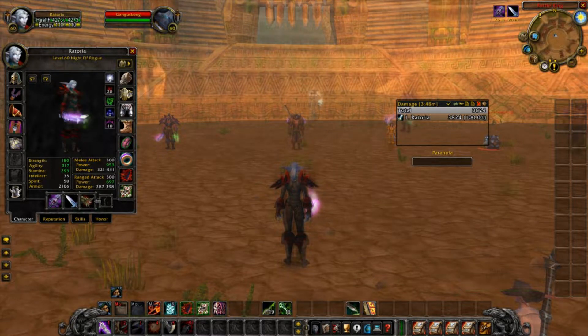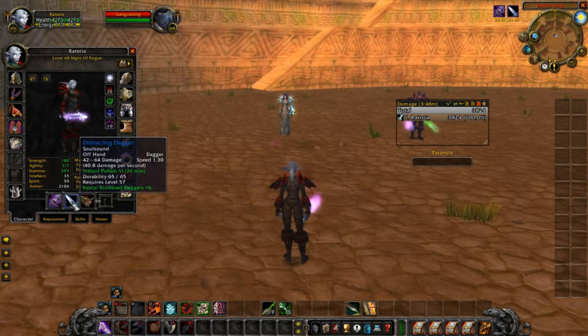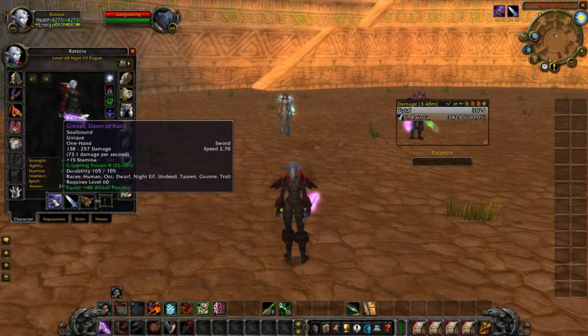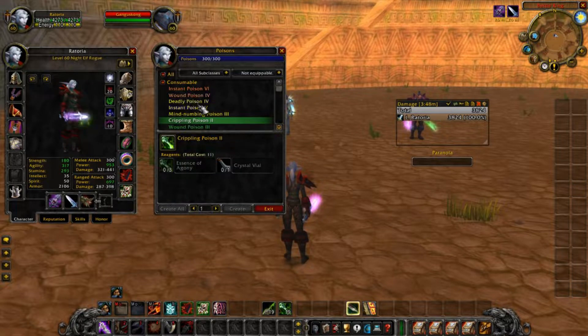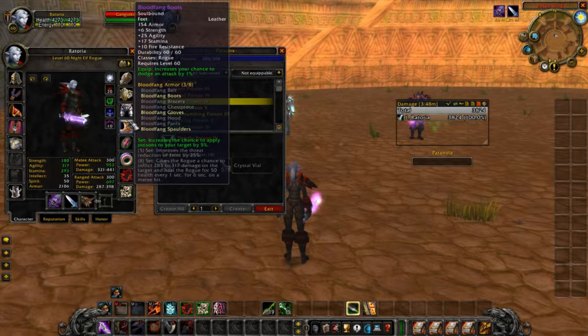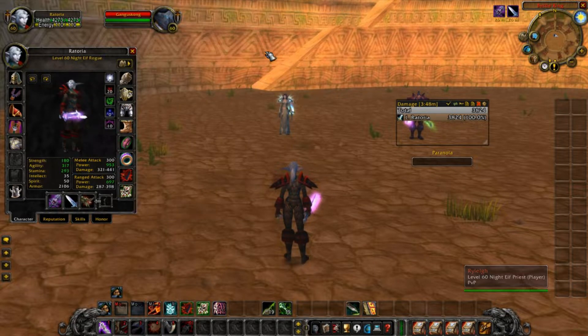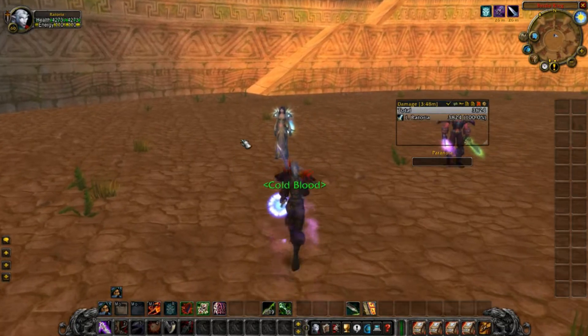Your favorite poison is going to be Instant Poison. You can use Deadly if you want, but with Deadly you sometimes need that damage right then and there. If it does stack it'll be pretty good, but sometimes you just want that damage immediately.